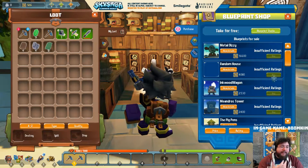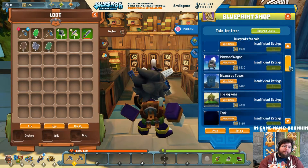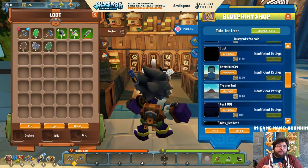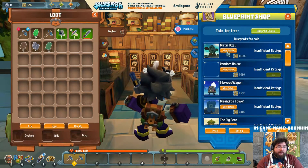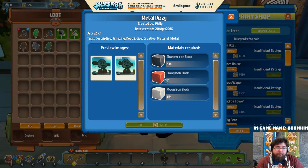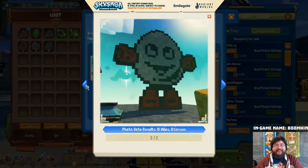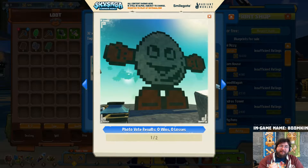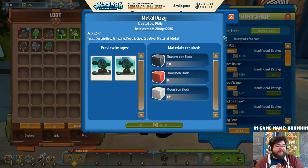Soon I will be able to show you. These are currently all the random stuff that people have made while we've been testing. Click read details - it's made with blood iron, moon iron, shadow. If we click these pictures we can see it's just a giant structure. So yeah, this is where blueprints live - where you can create your own blueprints and submit them.